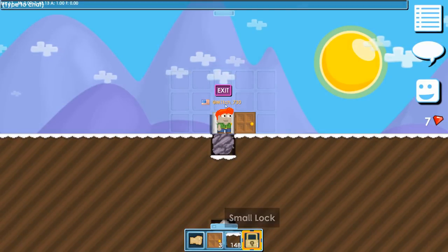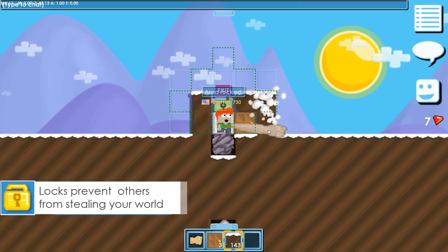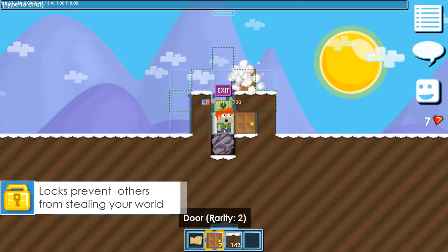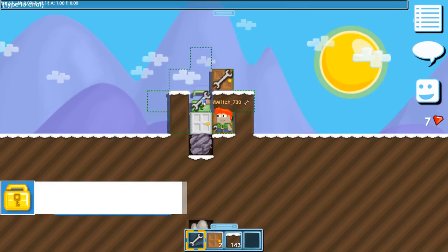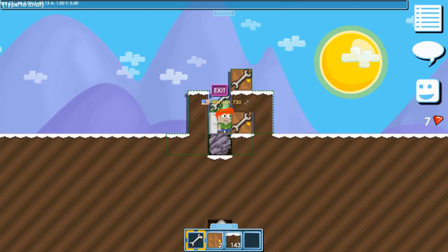After that, place it exactly above the white door. Now you need to build around it. Then wrench the small lock, select to ignore empty air, and reapply the lock.